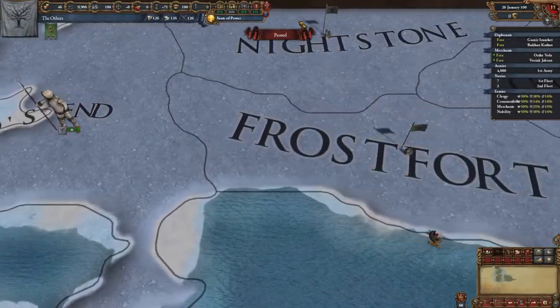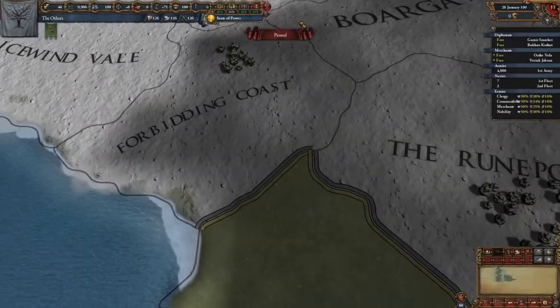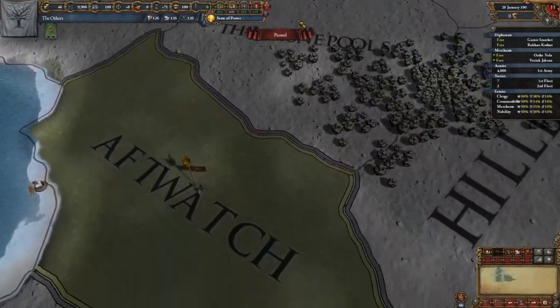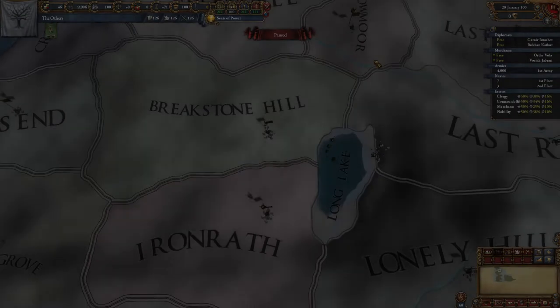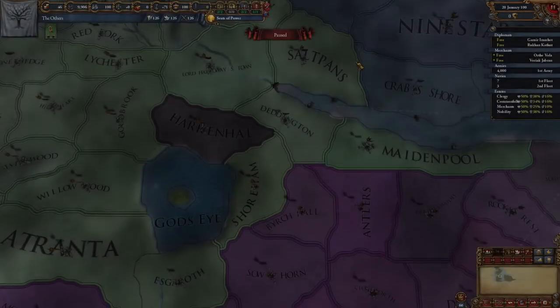Picture the scene if you will. Westeros lies in tatters and the Great Houses jostle for position. The Night King desires more than the destruction of man — complete domination, trade and industry. Welcome to EU4 and the world of Ice and Fire.